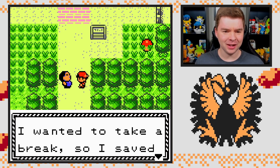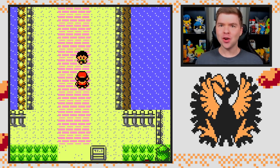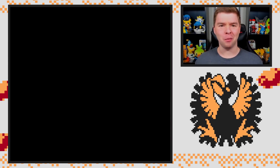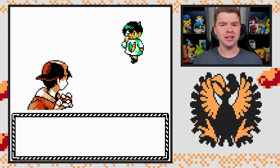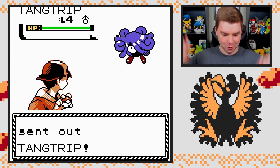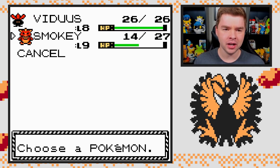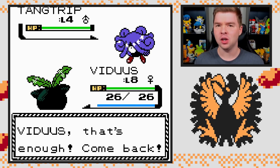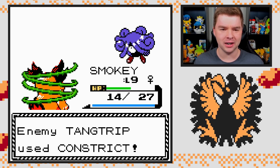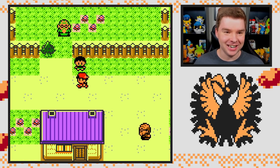There's still more grass and a bridge with more trainers — this is crazy. And there's another new Pokemon, Tangtrip. As much as I'd like to destroy it with a single Ember, I still don't have a fire move on Smokey. It's getting kind of crazy over here. Finally — where is the Pokemon Center? I need it desperately.